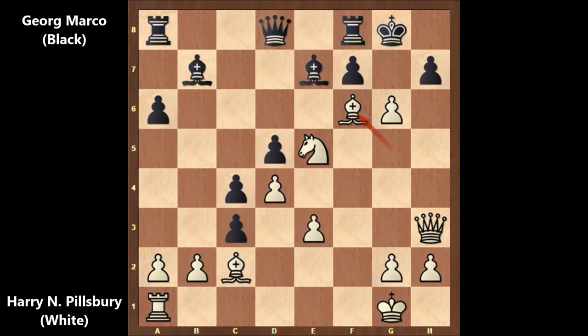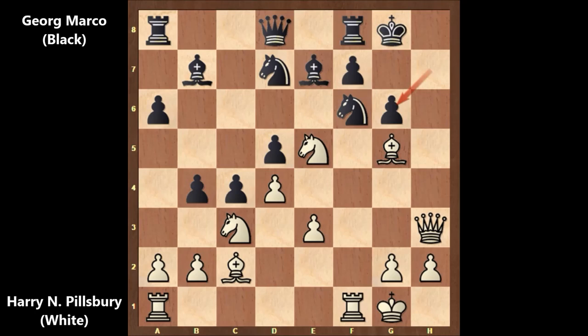If capturing back with the h-pawn, then queen to h8 checkmate. If capturing back with the f-pawn, this was Pillsbury's plan: queen to e6 check — the only defense — and queen takes rook checkmate. There is no defense. So after f takes on g6, black captured back, not accepting the knight sacrifice because then black is in trouble.